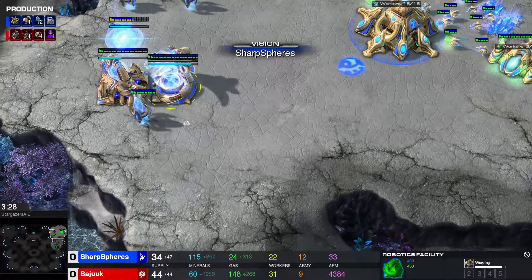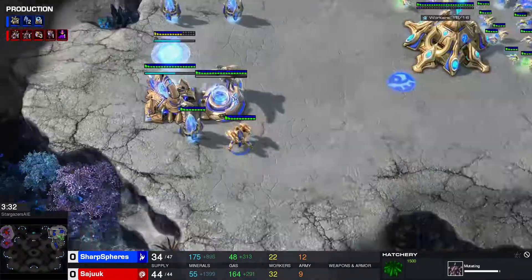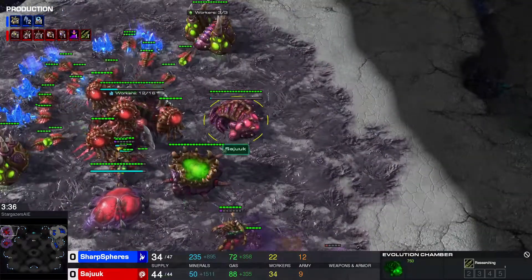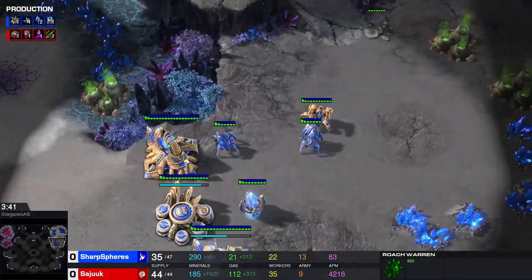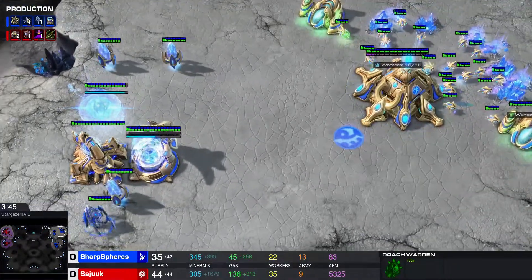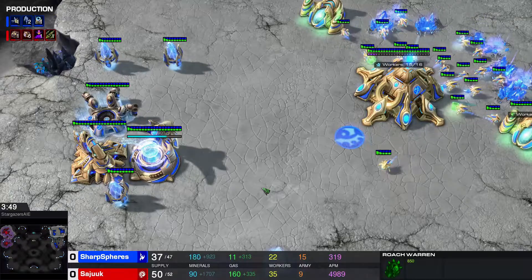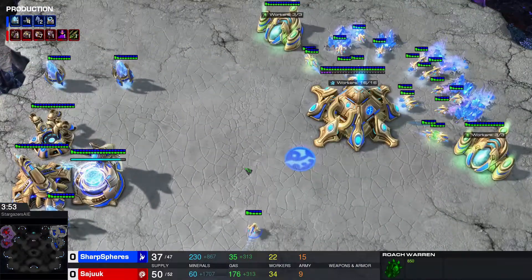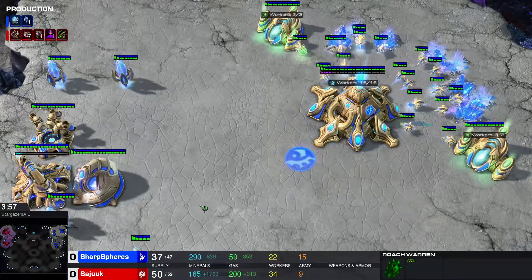It's going blind too, because none of the bots have scouted their opponents. So the Immortal is not a reaction to seeing the Roach Warren — I assume just like Sajuq, it's doing its own build. Even though the Protoss was floating some minerals, it looks like good macro from both players.